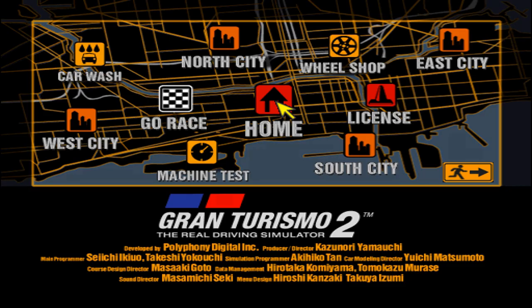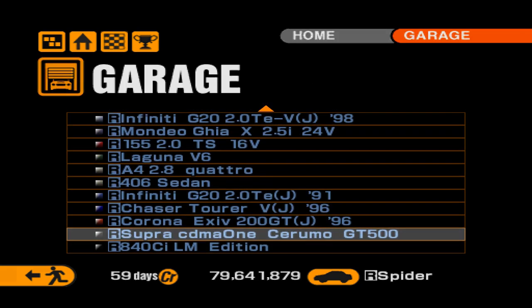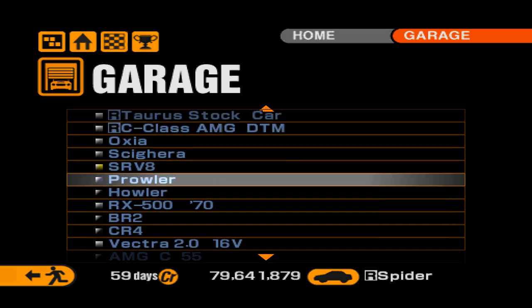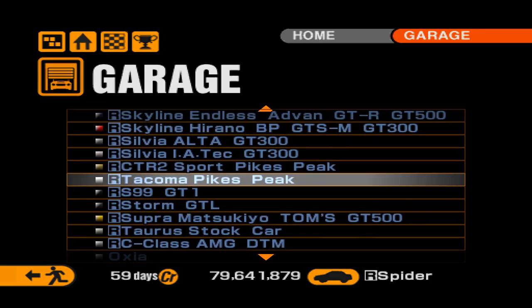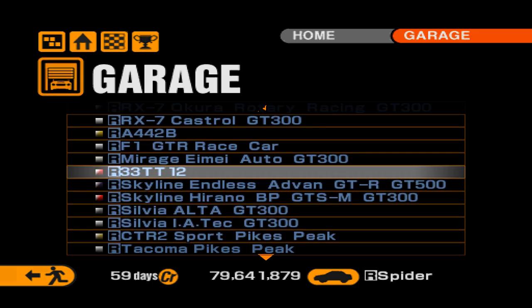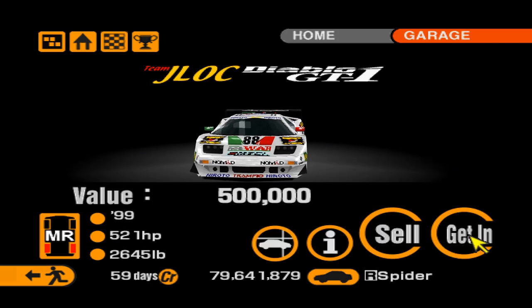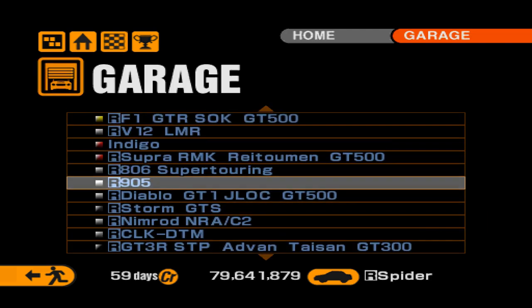Hello there and welcome back to some more of the Gran Turismo 2 Project A-Spec mod. Today we're going to be winning the GT500 Championship. If you want to win it in Gran Turismo 2, you've come to the right place, because there are many GT500 cars you could use. You could use re-liveried Supras, new Skylines, stick old school with the NSX, or even use something like the J-Lock Lamborghini and bring some glory to a car that never really had any.